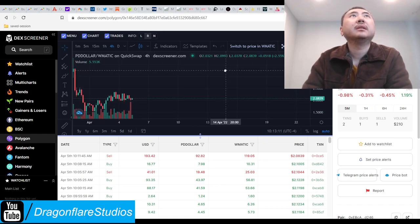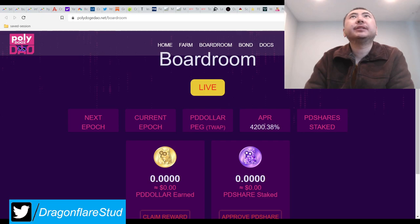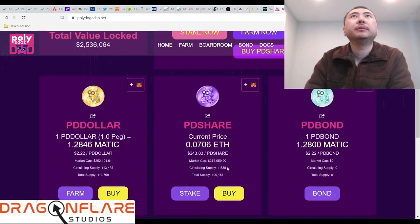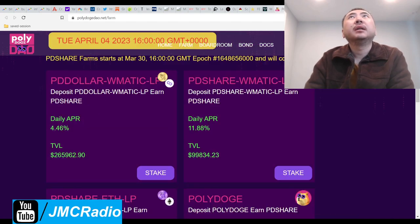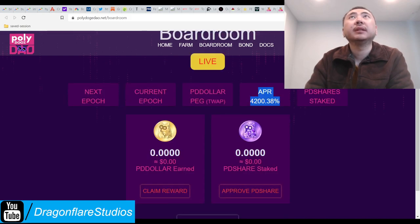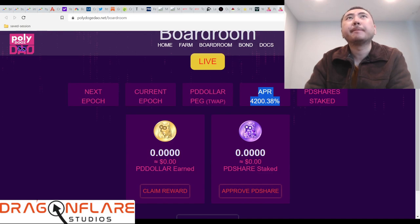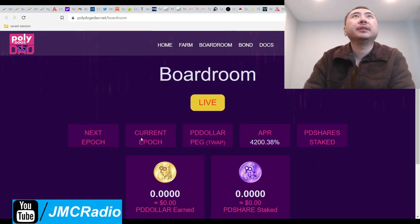This is pegged to one Polygon. The real kicker is there are 931.24 shares staked in the boardroom — about 60%, like usual, seems to be the golden number. This is obviously a yearly APR. Comparing it to the yearly APR here, this is paying about the same amount as doing the share LPs. There's no withdrawal penalty either.